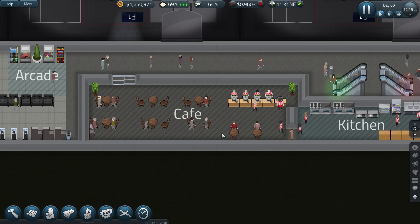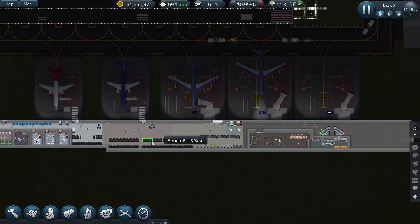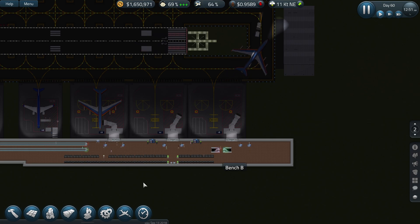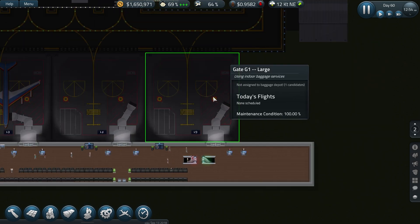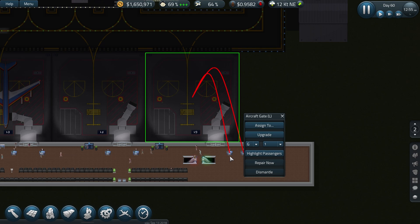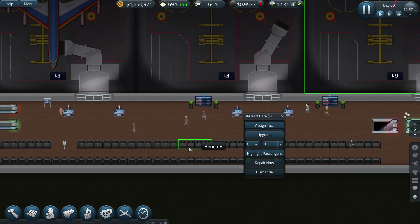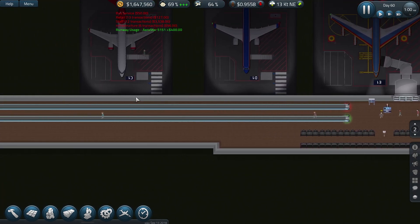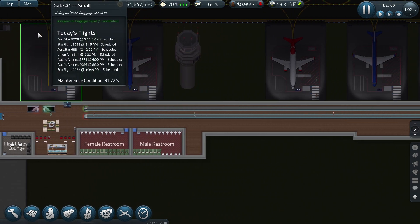It does look a lot different guys. We're going to carry on playing through. If you missed the last episode, I put in an extra new gate at the bottom. The people look totally different — the graphics have been improved. I must admit I quite liked the look of the people previously; they just made it look more like a sim game.